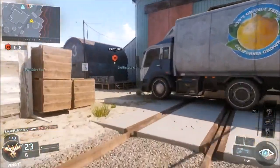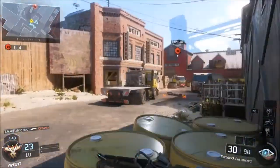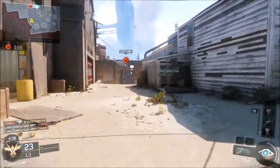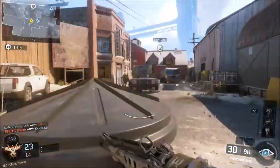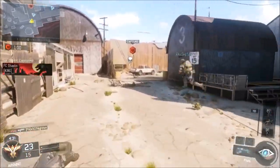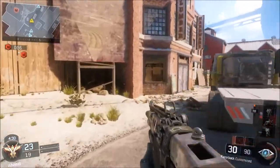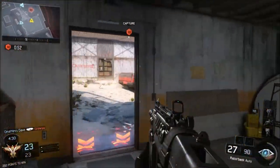I've been grinding Black Ops 3 for the past 2 weeks just trying to get dark matter camo. I've got diamond in the submachine guns, assault rifles, shotguns, sniper rifles, and light machine guns. I'm almost done with the launchers — I just need the black cell to get gold. I still need to work on the combat knife and the 3 pistols. But I'm going to give you straight tips and tricks on how to easily get diamond camo for all those classes.